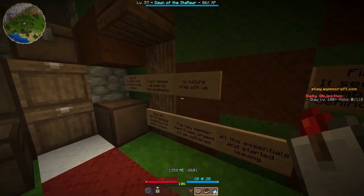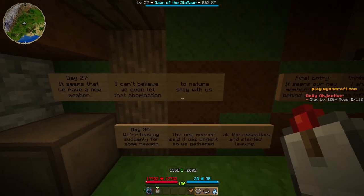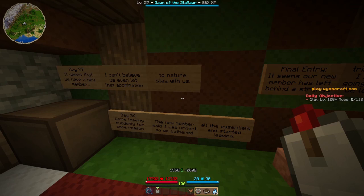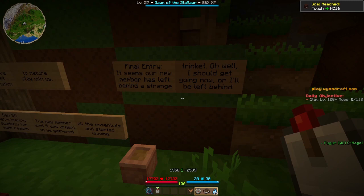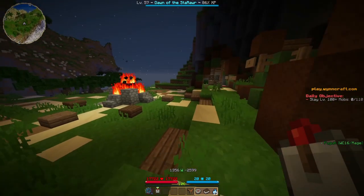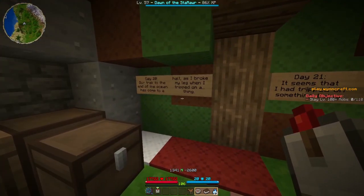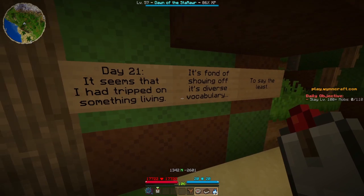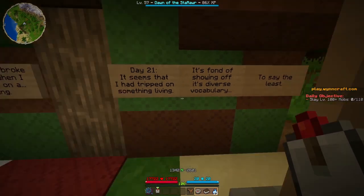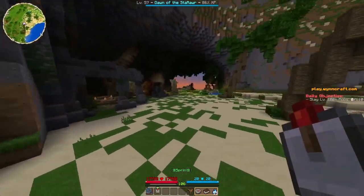What is this? Day 27: It seems we have a new member. I can't believe we even left that abomination to nature — stay with us. We're leaving suddenly for some reason. The new member said it was urgent, so we gathered all the essentials and started leaving. Final entry: It seems our new member has left behind a strange trinket. Oh well, I should get going now or I'll be left behind. Day 20: Our trek to the end of the ocean has come to a halt as I broke my leg when I tripped on a thing. Day 21: It seems I tripped on something living. It's fond of showing off its diverse vocabulary, to say the least. Is this lore for the talking mushroom?